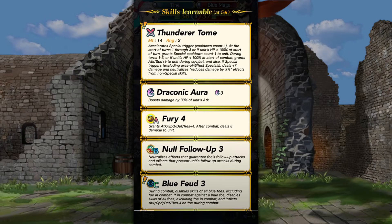We got Thunderer Tome. Accelerate Special Trigger at start of turns 1 through 3, or if unit's HP is less than 100 — grant Special cooldown count minus 1 during turns 1 through 3, or if unit's HP is less than 100 at start of combat, grants Attack and Speed plus 6 during combat, Special Triggers deal plus 7 damage, and neutralizes non-special skills that grant damage reduction. Pretty good.